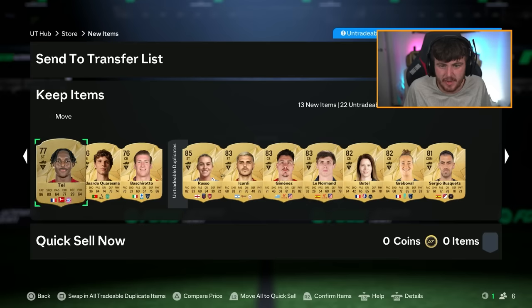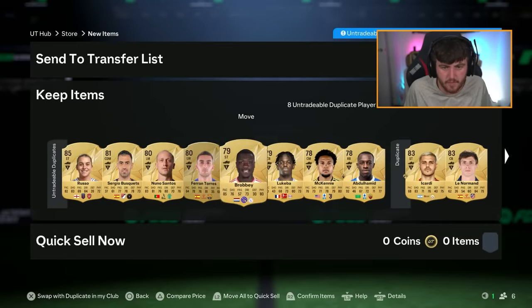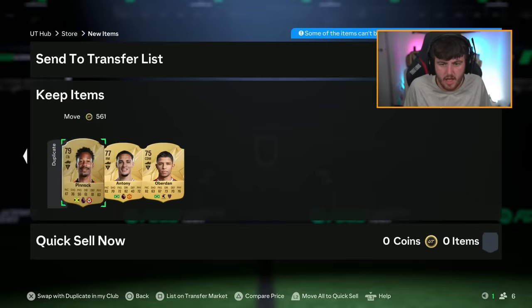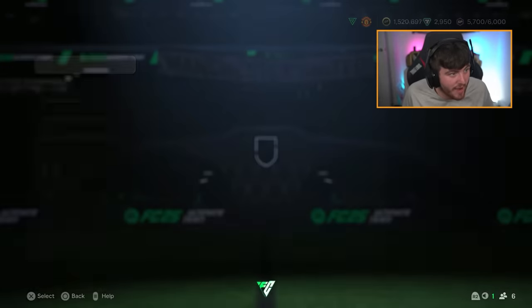Vitsa in there as well. Matisse Tell there as well - possibly good for a good Evo. That's solid. Let's swap those over and see what we have for the duplicate and tradable pile. That is pretty good. I think Pedro Neto could sell, so I'm going to list him up just in case. Anthony the GOAT as well. I think these have been good so far - I'm actually quite happy with how this has gone.